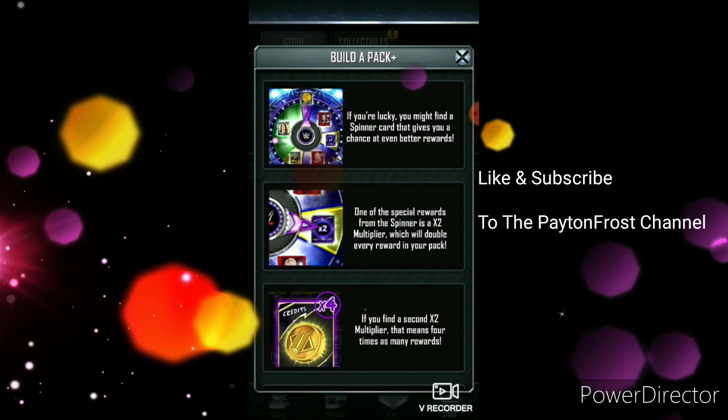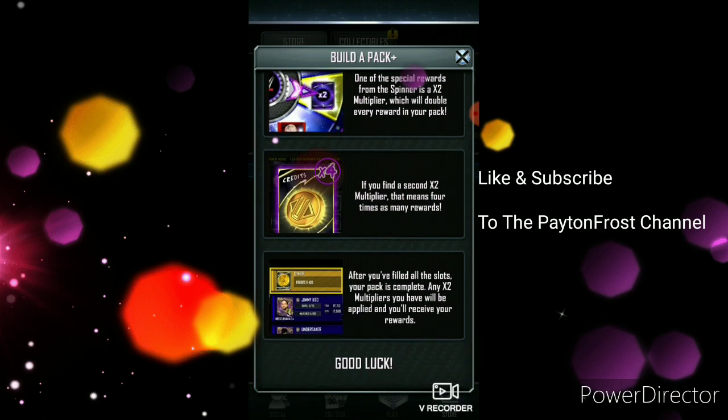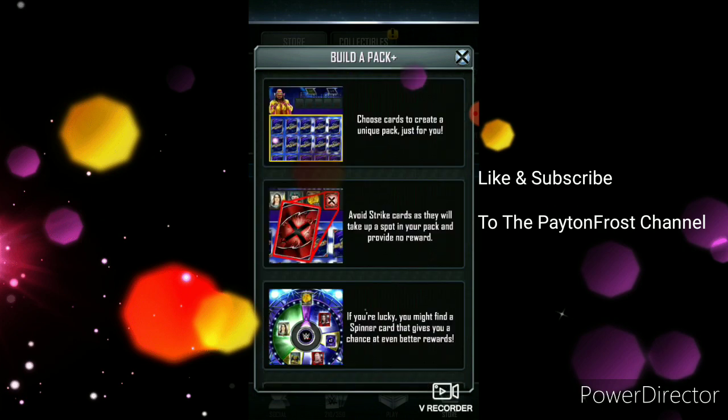If you find a second x2 multiplier, that means four times as many rewards. After you've filled all the slots, your pack is complete — any x2 multipliers you have will be applied and you'll receive your rewards. Sorry, I kept stuttering.